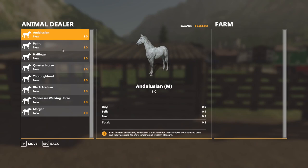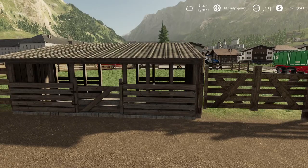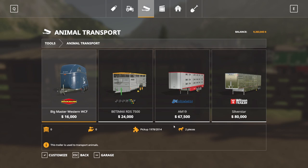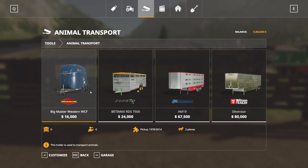If you hit R to open up the animal dialog, they're all $0. If I wanted to put two horses in here, it's going to charge me $600 because it's $300 per horse to transport, unless you want to transport them yourself. If you go in the store, you can buy a trailer to transport them — this one will do two horses at a time, which you can transport from the animal dealer. In base game, just this one trailer does horses.